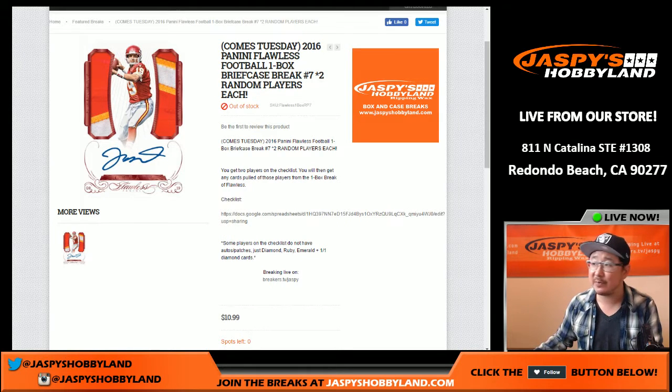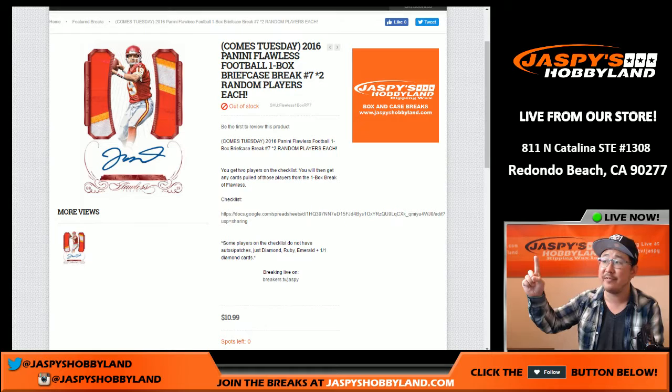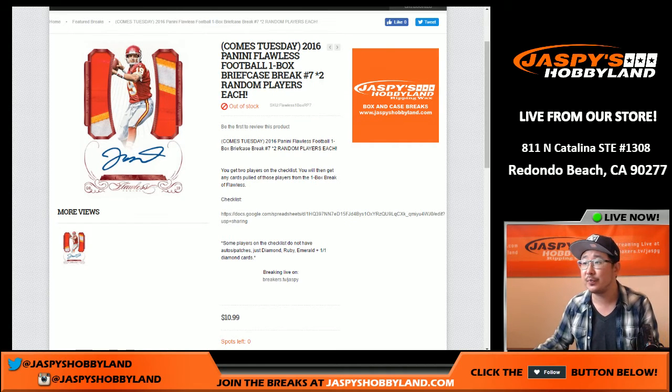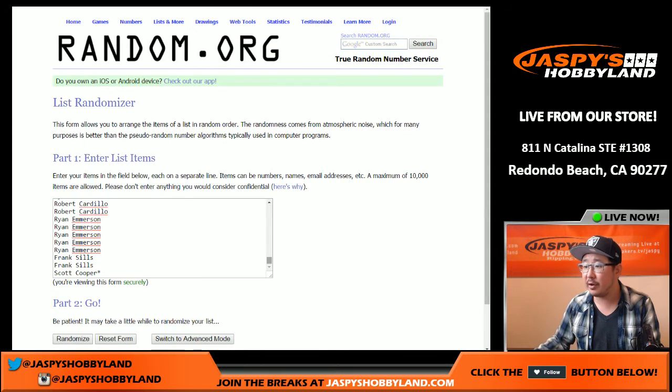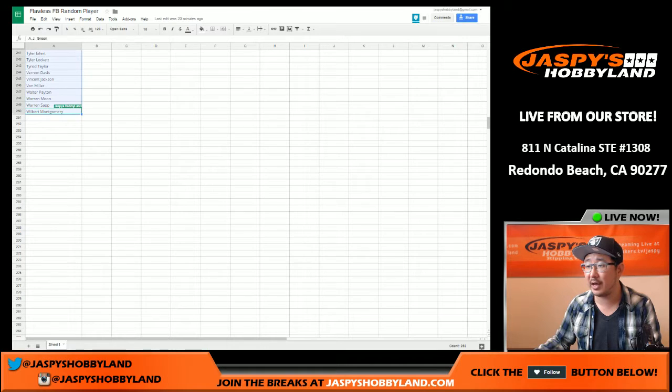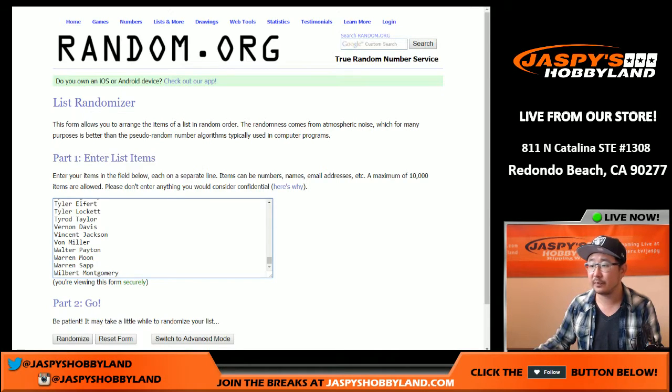Good evening everyone. Joe for Jaspi's Hobbyland here doing a one briefcase random player break of 2015 Panini Flawless Football. One spot gets you two random players each. There are all 125 people involved right here — that's all 125 people — because there are 250 players on the player list.